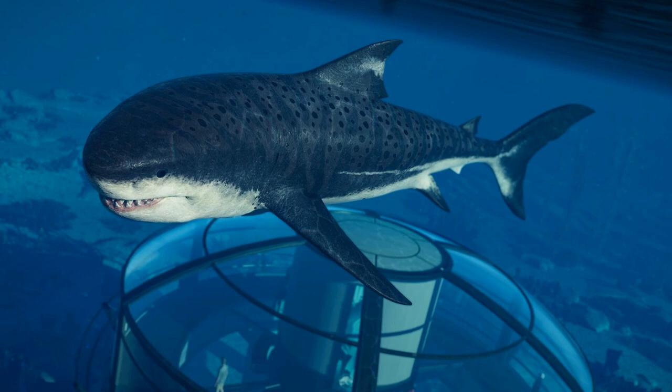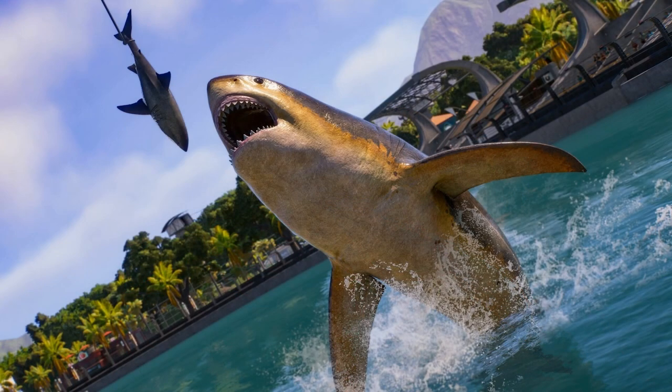The tail fin could have been inspired by any number of sharks, but it doesn't have the hook at the end like a great white does. The spots remind me of a whale shark and potentially a zebra shark as well. I just love how this Megalodon has features reminiscent of many of the world's most famous shark species. In the second shot we can see the Megalodon with a very yellow underbelly going after a much smaller great white shark. This pack is coming out on May 16th — this Thursday — and it's looking pretty damn cool.